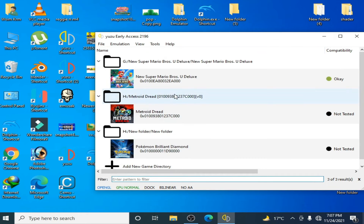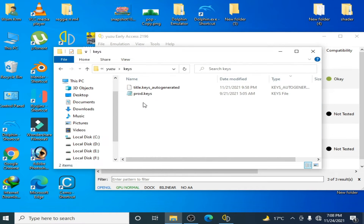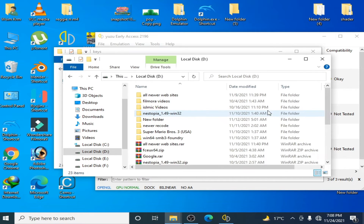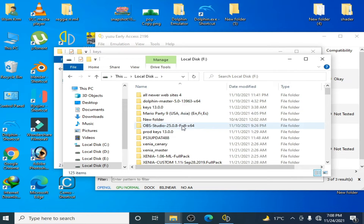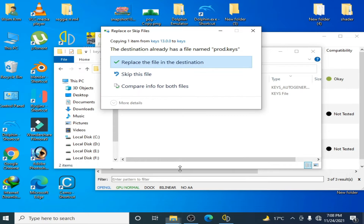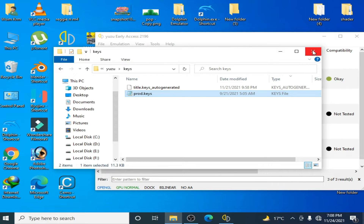If you are using the latest firmware then you will also have to update your prod keys. Here is the keys folder. Open it and you will see the keys file. I have the latest keys — keys 13.0. I copy it and paste it here, replacing the existing file. So update your keys and close it.